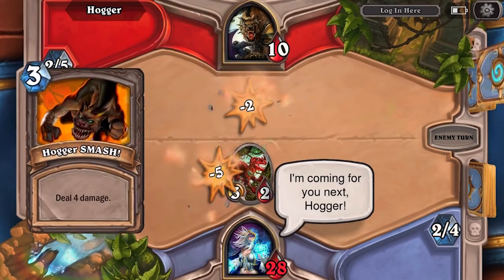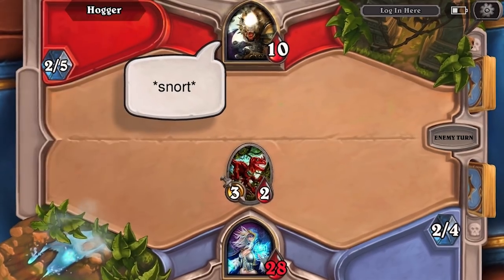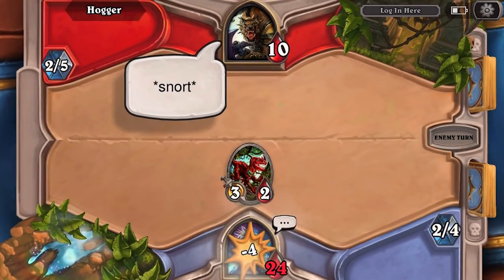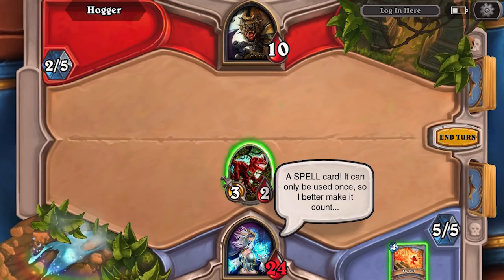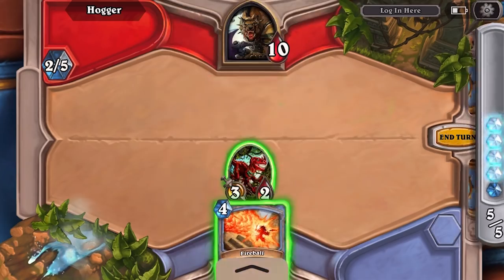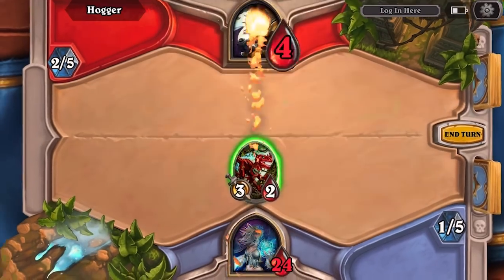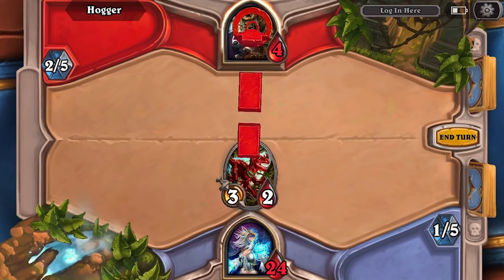Some of the minions have taunt, which prevents your opponent's minions from attacking your player directly until they defeat those minions themselves. Others have higher attack or defense that help protect your area and launch a strong offensive. On your turn, you're going to draw two new cards each time and get the option to add another minion to the table or to attack, whatever you can do within the amount of mana that you have.